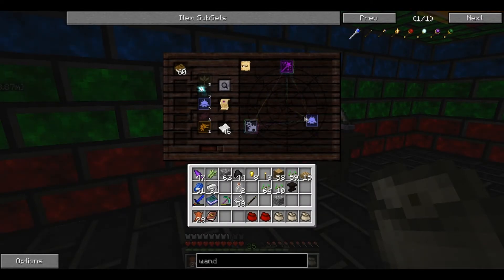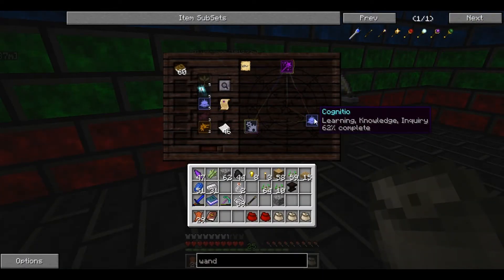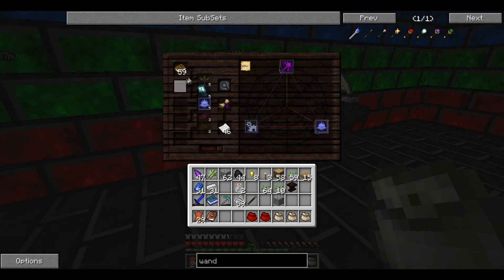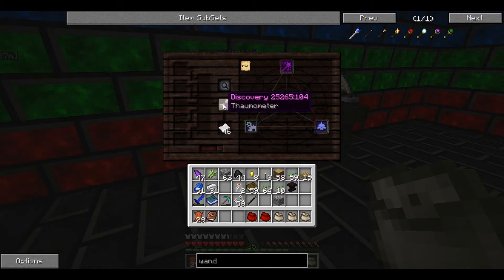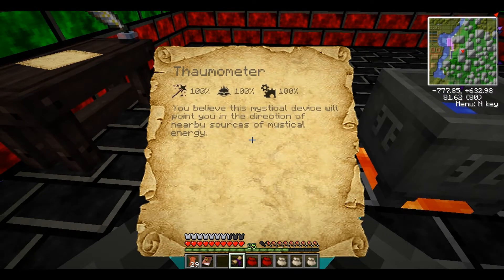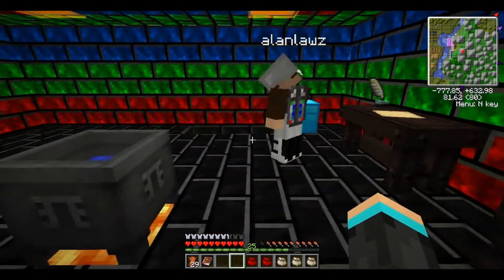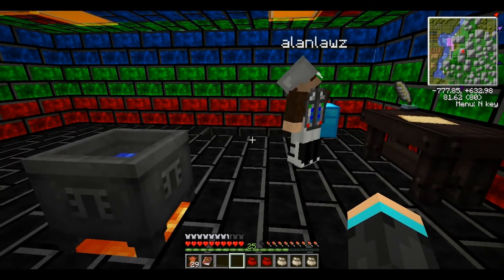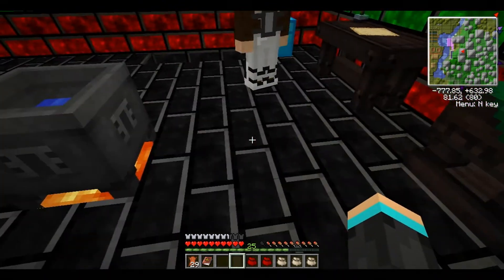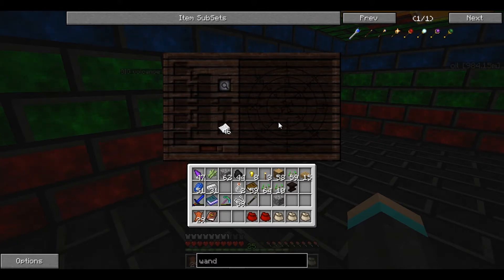We're back - the very last one. If you put some books into your research table you should get Cognitio, which will then finish your Formometer. That says you believe this mystical device will point you in the direction of nearby sources of mystical energy. Basically, once you make one and hold it in your hand, it will navigate you to where your nearest node is - even if it's underground. It's another way instead of having to use your goggles.